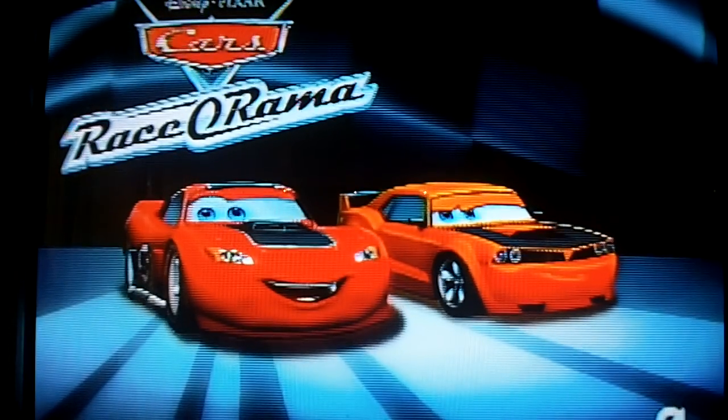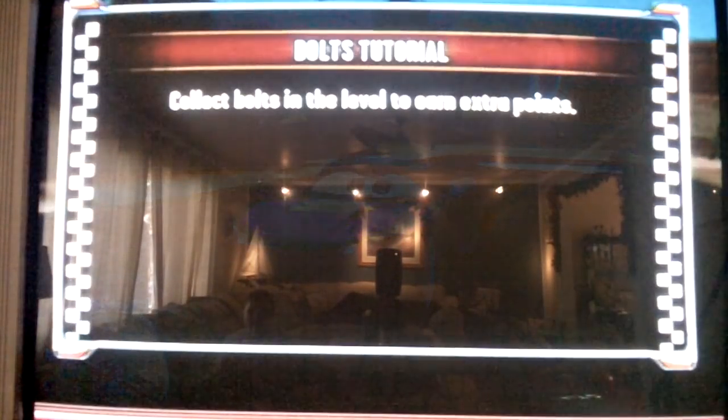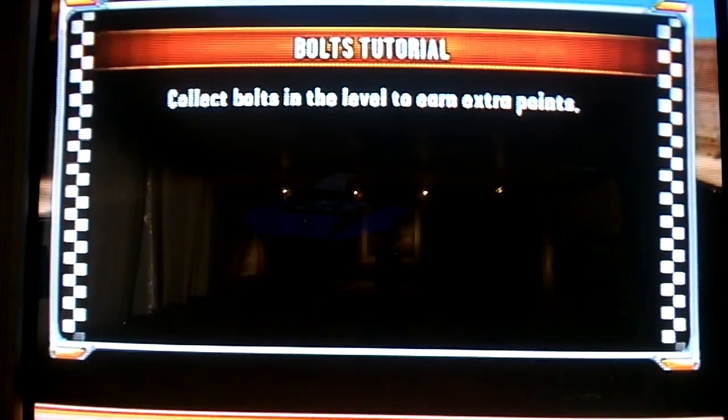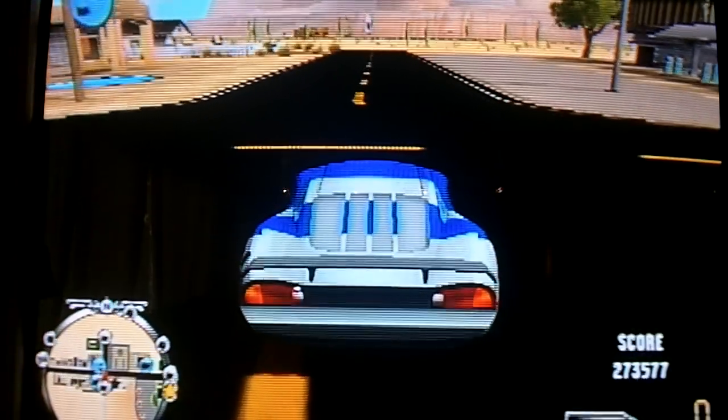Radiator Springs — if you look at the map, you would see three areas included. And you don't have to use the warps that you use in Miranational to get there. Bolts tutorial — you guys probably know how to do this. Collect bolts in the level for an extra bolt. So that's the Radiator Springs meet.